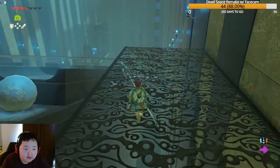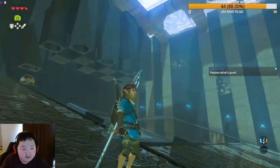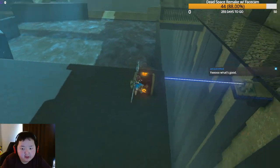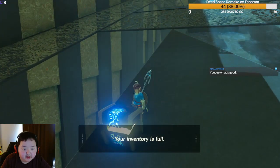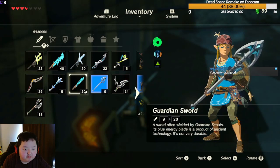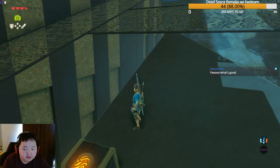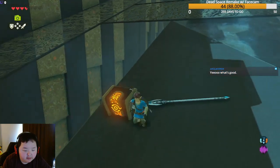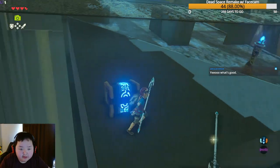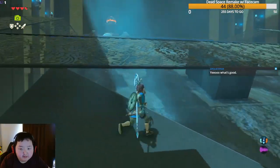We spot a chest at the top of the shrine and need to swap out a weapon to make room. We drop our used Zora spear to pick up a new Zora spear from the chest. Then it's back down to continue the main puzzle. Chat brings up theoretical speedrun times for the game.